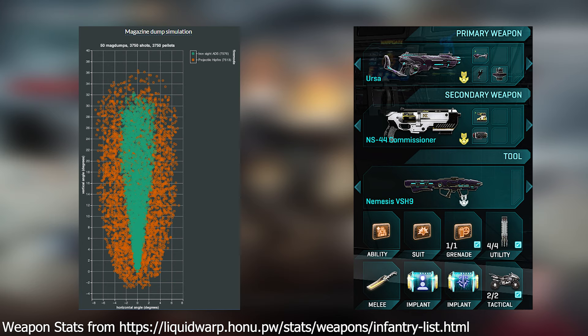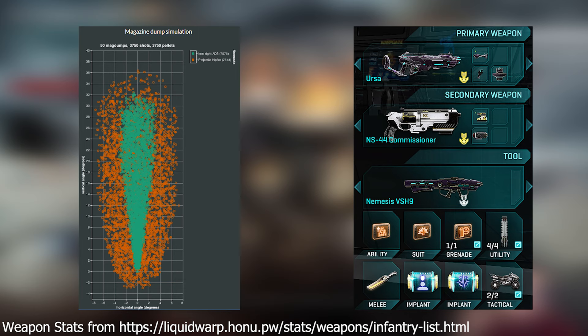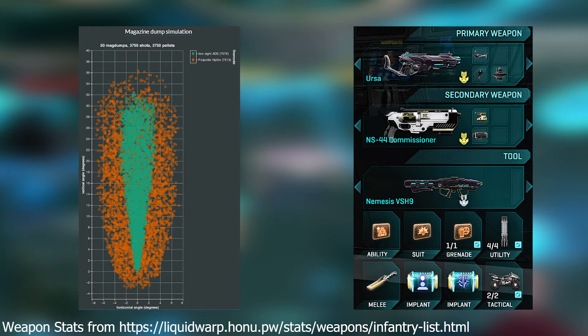This was a double XP weekend during primetime, so I didn't think there'd be a whole lot of chance to get around the outside of fights. Rather than Sensor Shield, I decided to stick with Survivalist, and because it was primetime with a ton of vehicles around, I ran Flak Armor.